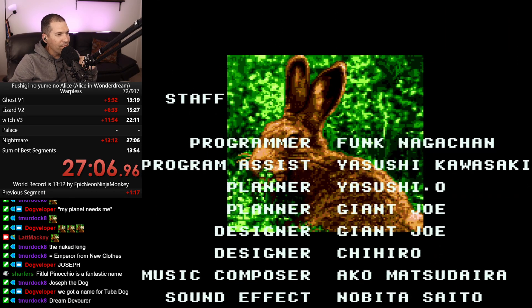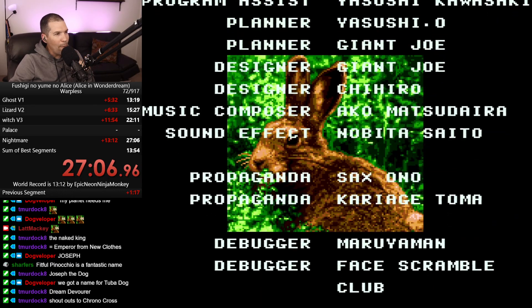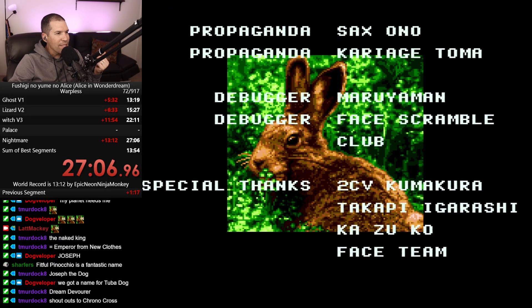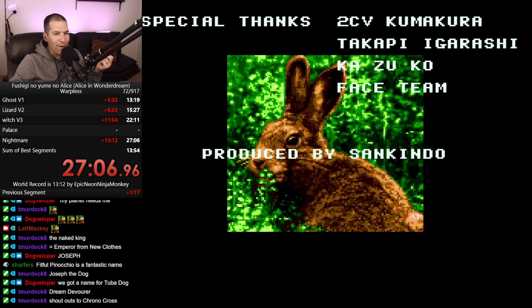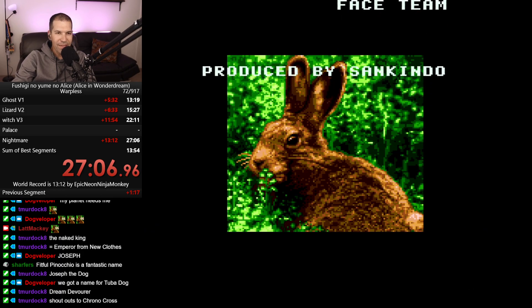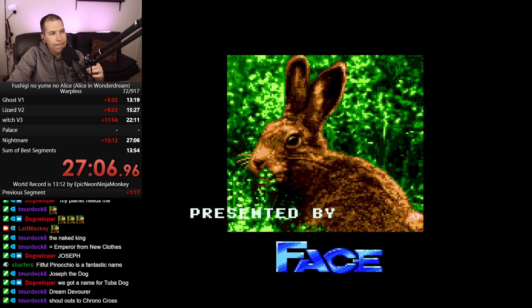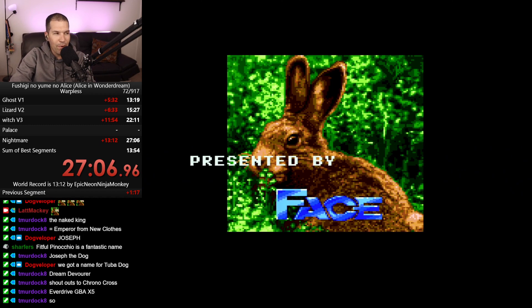Programmer: Funk Nagachin, Yaguchi, Kawasaki. Giant Joe - oh those are pretty funny. Chihiro - I have a friend named Chihiro. Akko Matsudaira. Propaganda - I assume that's marketing. Special thanks to 2CV Kumakura. Produced by Senkindo. Shoutouts to Crotocross - why not? Presented by Face - the developer of many games from this era. Murdoch, what was your Christmas gift? Oh, you got an EverDrive GBX5 - nice. Game Boy Advanced EverDrive - fancy, very cool man. EverDrives are awesome - so fortunate to have those.